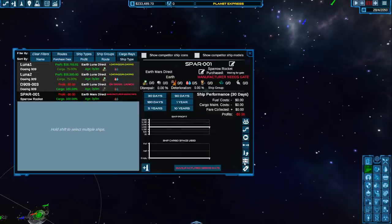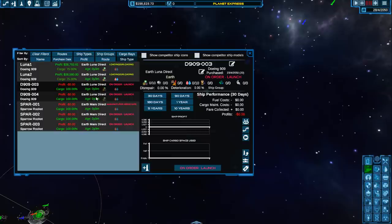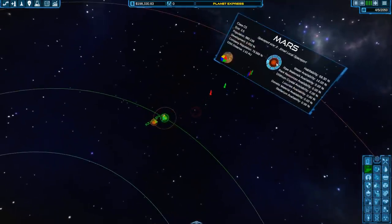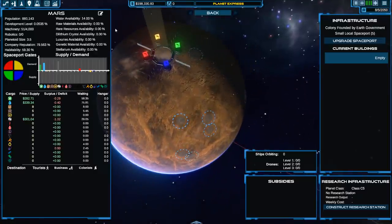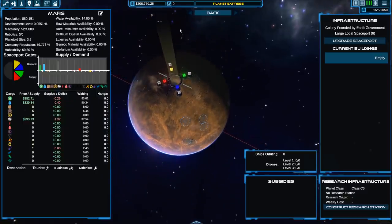Let me buy a couple of rockets real quick. We need a gate to make things, so we may have to purchase another gate. Two more ships being made, and then three of the rockets. So away they go — it's going to cost money. But basically what we're doing is trying to get Mars up and running so we can start using it. Someone has just upgraded the gate there — upgraded the spaceport — which allows it to hold better ships and gives it more gates.